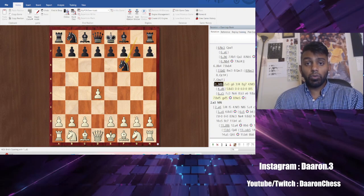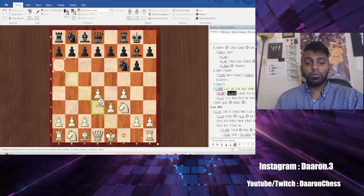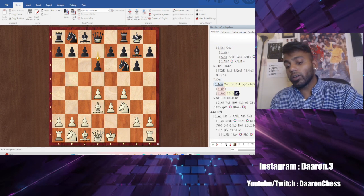Alright, so in this video I'm going to go over Stonewall vs. King's Indian. So e3, g6, f4, here, here, and let's say castle, bishop d3.